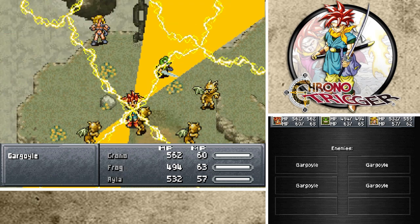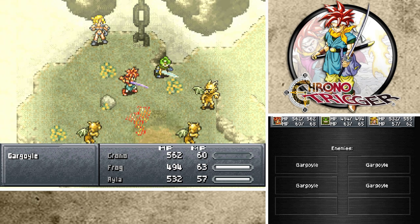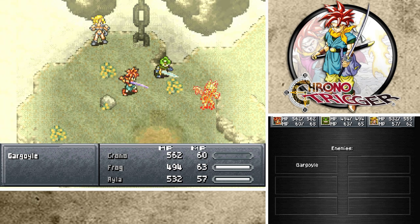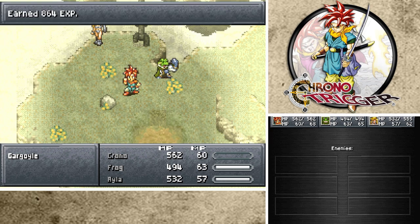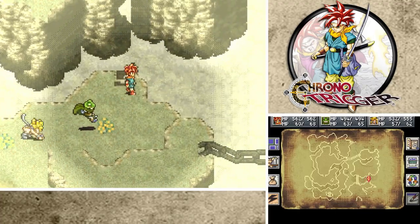All right, Lightning 2 - take these guys out. Save the MP for Frog and Ayla. All right, here we go - there are one shots. Good experience, more tech. Water 2 for Frog - Froghack, yes! That is awesome.